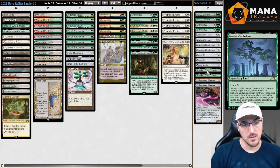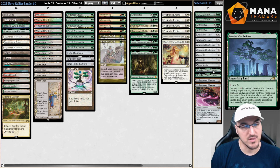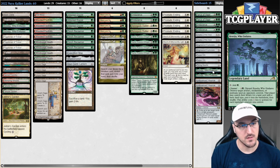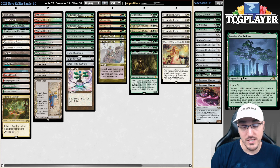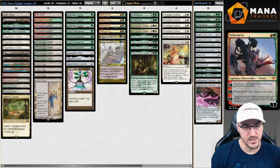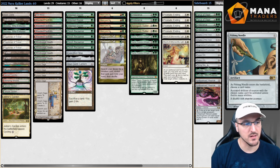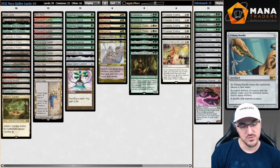Two extra copies of Boseju are my hate cards against Tron or Amulet. I was thinking about Damping Sphere, but the problem with cards like that — Damping Sphere, Alpine Moon — is your opponent will eventually find an answer and then you're dead. Instead I'm just going to try to literally blow up all their lands and see if that strategy works out. Obviously with Renata Six that's a very powerful combination. Finally, Pithing Needle as another Saga target we can have access to in games two and three.